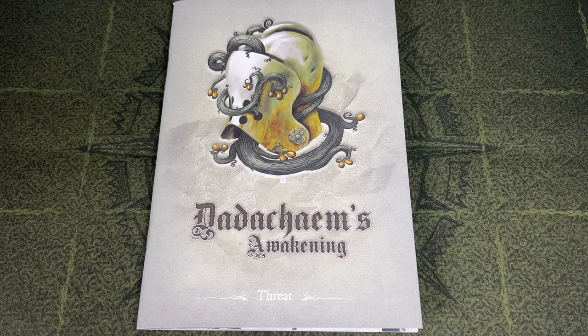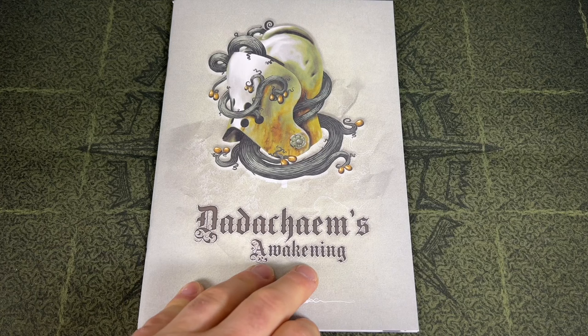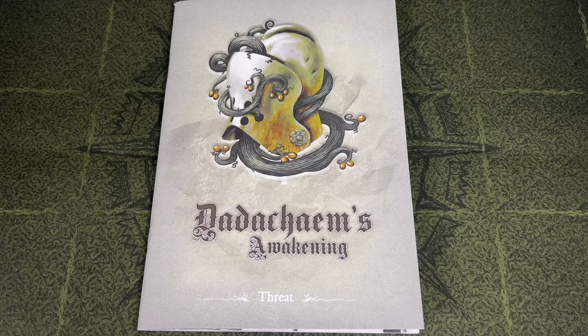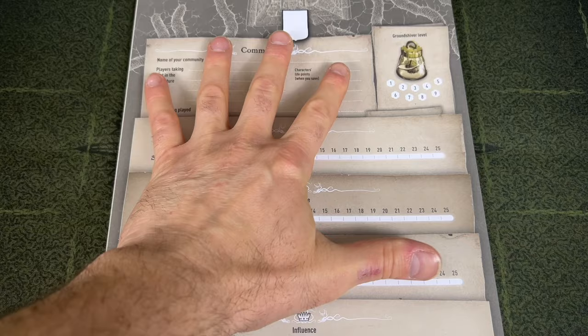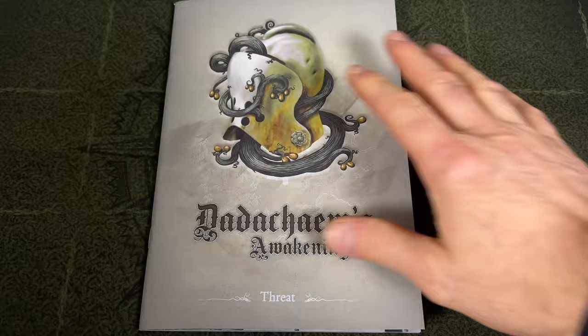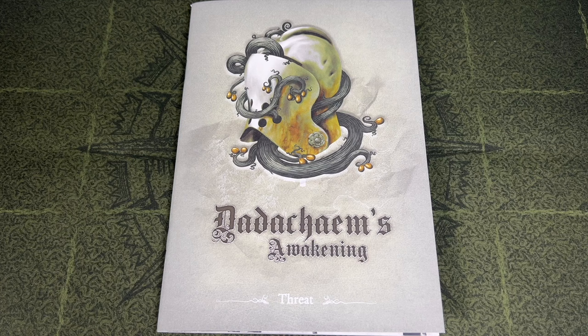Greetings, I'm Barent and welcome to Meet Me at the Table. Today we're going to dig into our first threat for the 7th Citadel. This is going to be Dada Chum's Awakening — I'm sure I've totally butchered that and I apologize. We're going to go through this, hopefully this entire threat. That's going to be my plan. If you're excited to see if our characters can make it, then I need you to meet me at the table.